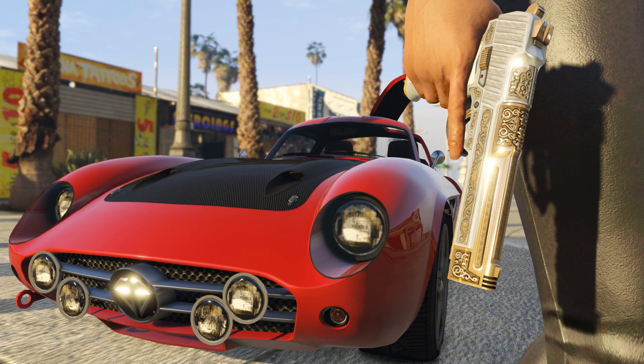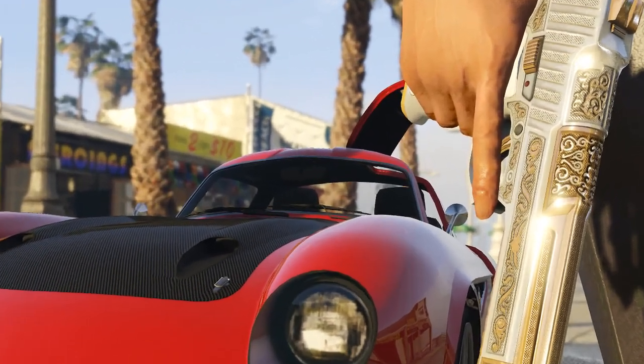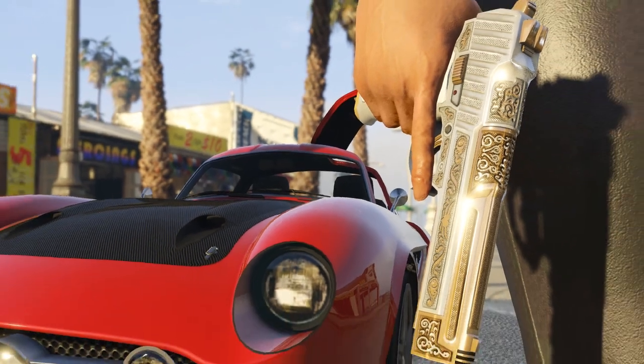This looks pretty awesome — just a glimpse of a few items we're going to be receiving. On the left, we have a brand new vehicle — a Benefactor — which looks like a very classy type of vehicle that's probably going to cost a lot on Legendary Motorsport. One cool thing to note: it actually has gullwing doors, as you can see there by the back.